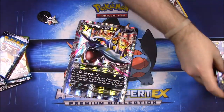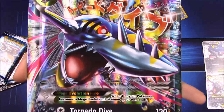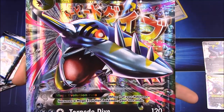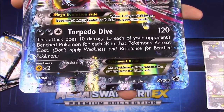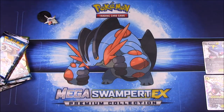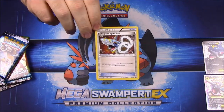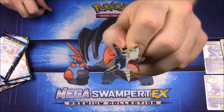We also have the giant oversized card so you can see it a lot better — look at all the spikes and everything on its nose. You can see the move set clearly. It just looks super cool. Then we have the Sharpedo Spirit Link card to go along with the Mega.